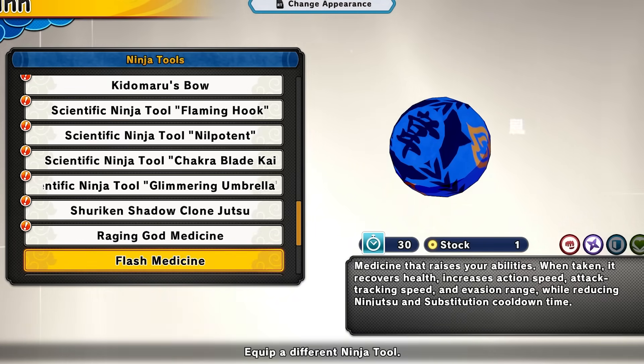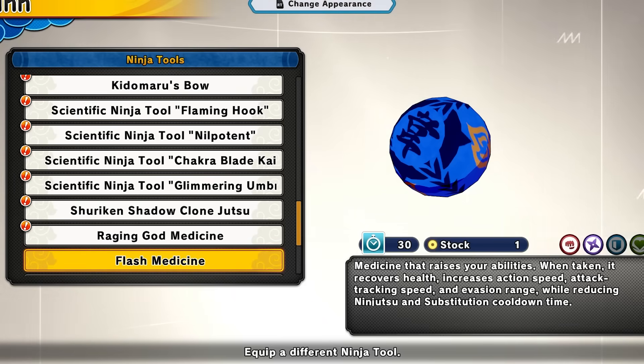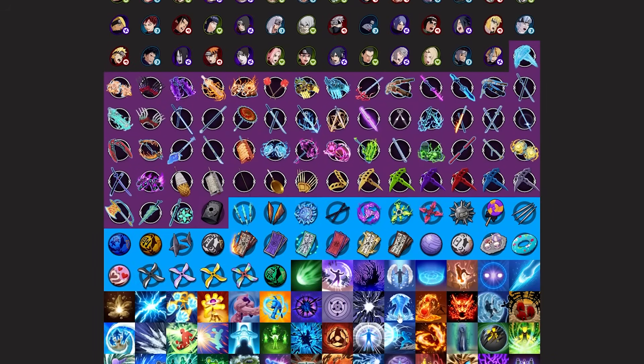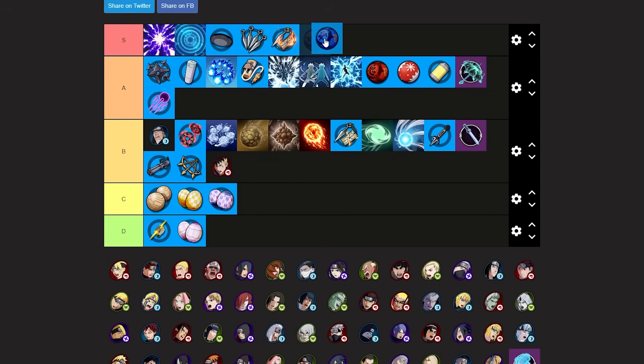Next we have the flash medicine for attackers and range. This is one of my favorite tools. It will recover HP and increase action speed, attack tracking speed, and evasion range while reducing ninjutsu and sub cooldown time. The flash medicine is definitely an S tier tool — I'm putting this S tier, probably low to mid S tier. It's really good and you definitely want to have this.